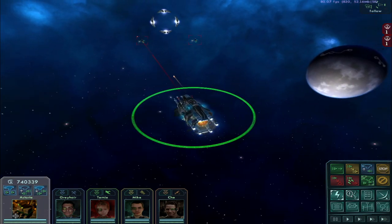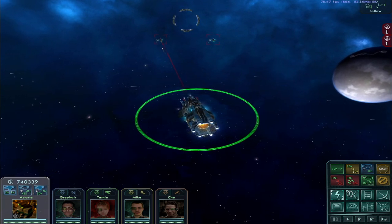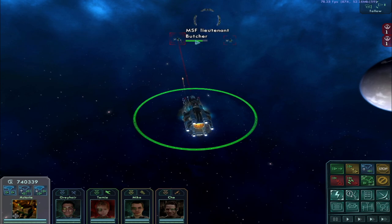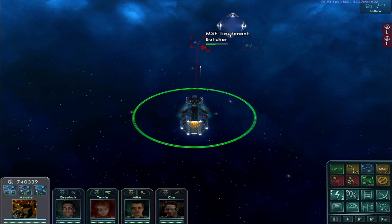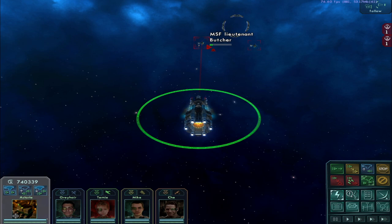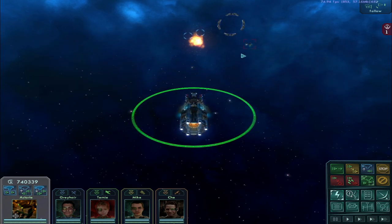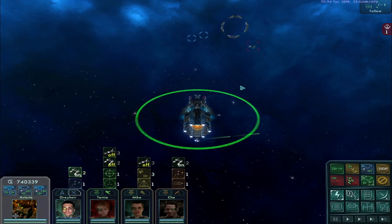The M112 cannons seem to do fairly well whenever they actually hit. There's like a 1 out of 10 chance or something for them actually hitting occasionally, but when they do, they do. I'm going to get the firmware update to the weapons mark 3 at some point — it's at mark 2. You can tell here with the crosshairs. Let's get the little ships out for the last one here.